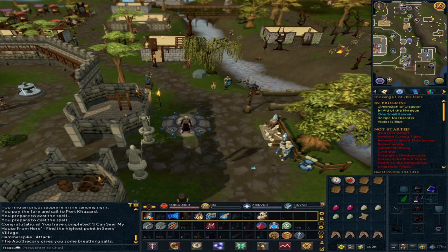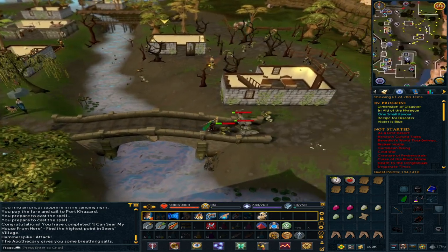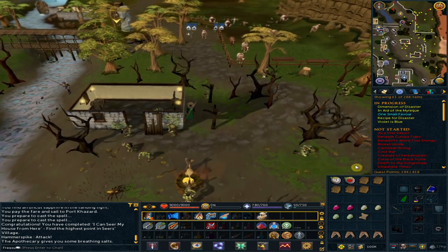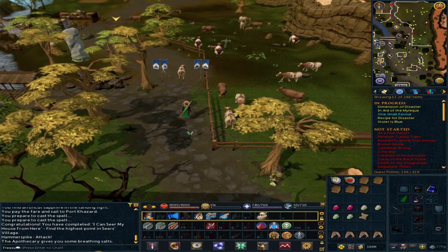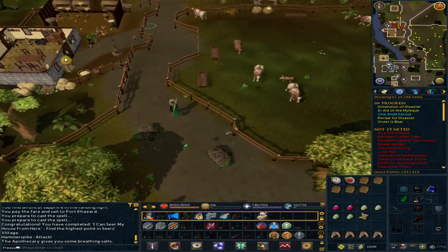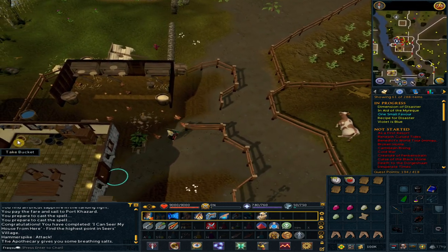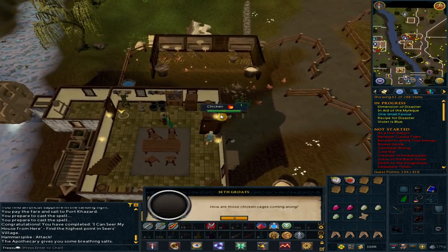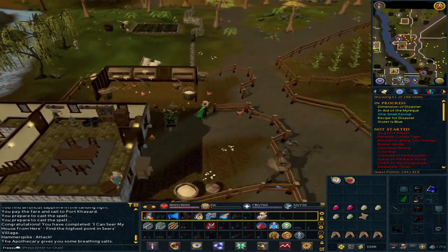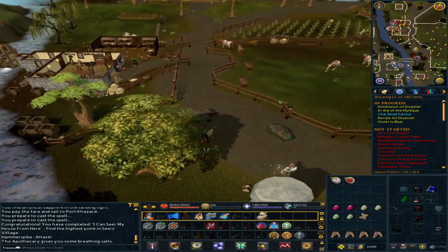Go north-east across the bridge and keep going north. Go to the farmhouse by using the second gate to your west. Talk to Seth. Go south and enter the Ham Hideout. Click on the Ham Hideout to pick-lock it and climb down.